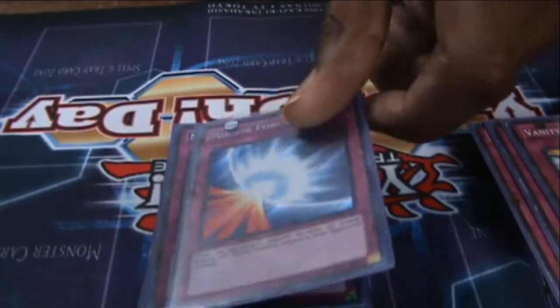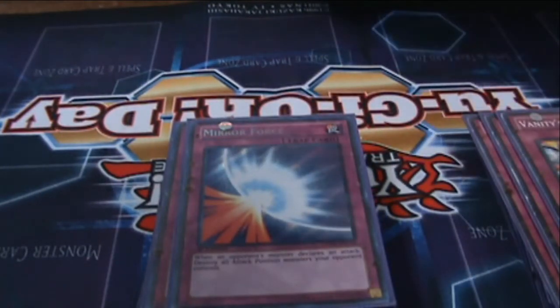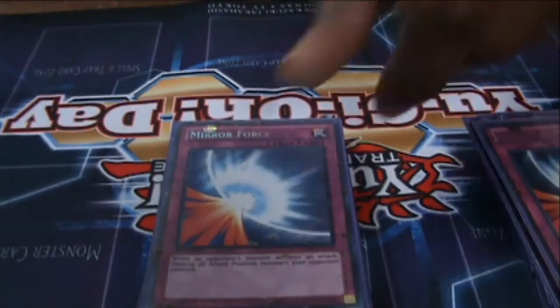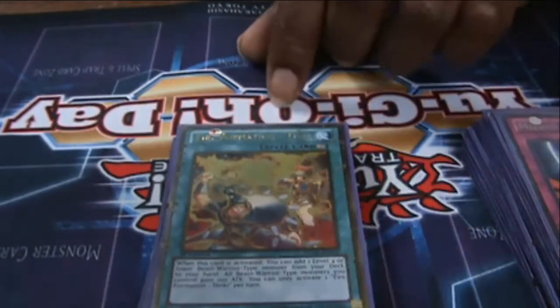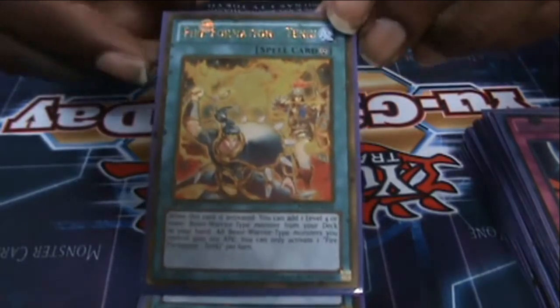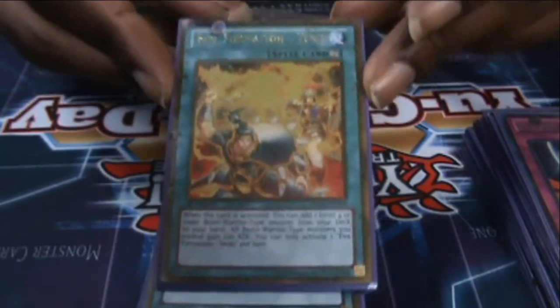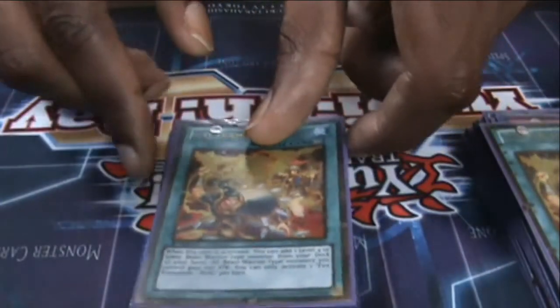Two Mirror Force — it's a staple. Sometimes I might not want to burn up my hand cards or my Crows. If I burn up my Crows and Cranes, I have Royal Decree to fall back on. Three Fire Formation — Tenki, oh my god, this card is so great. It allows you to search out your Bujin Beast Warrior monsters, and they all gain 100 attack. That 100 attack really helps out.